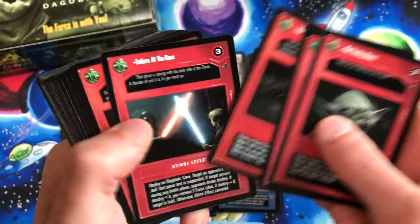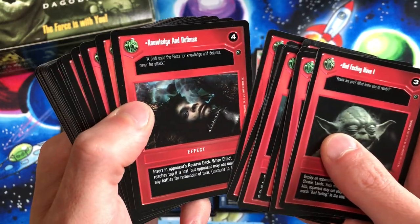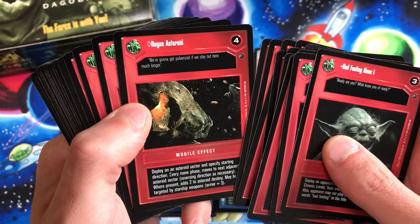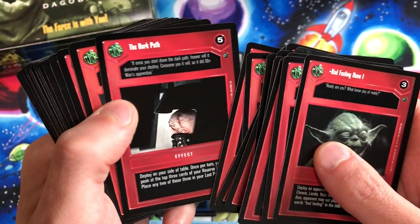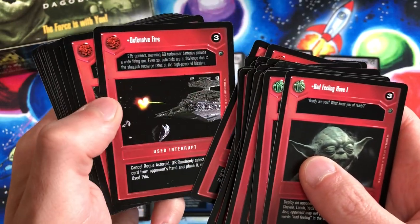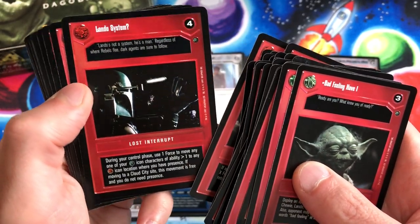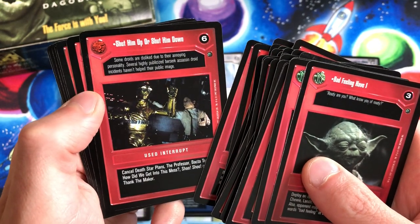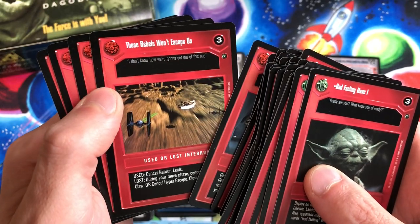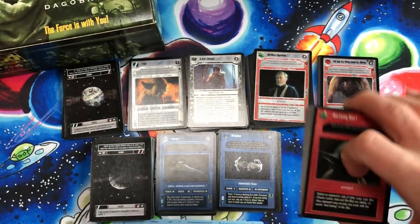Broken Concentration, Corrosive Damage, Failure at the Cave, Field Promotion, Flagship, He's Not Ready, I Want That Ship, Knowledge and Defense, Location Location Location, Lost in Space, Much Anger in Him, Precision Targeting, Rogue Asteroid, Shot in the Dark, Sudden Impact, Dark Path, There Is No Try, Visage of the Emperor, Dangerous Time, Apology Accepted, Close Call, Control, Defense Fire. Interrupts: Fear, Frustration, Hollow, Net Transmission, Imbalance, Lando System, Rest, Look Ra Off. Shut Him Up or Shut Him Down, Something Hit Us, Take Evasive Action, Those Rebels Won't Escape Us, Uncertain Is the Future, Unexpected Interruption, and Foyer. So those are all 180 cards.